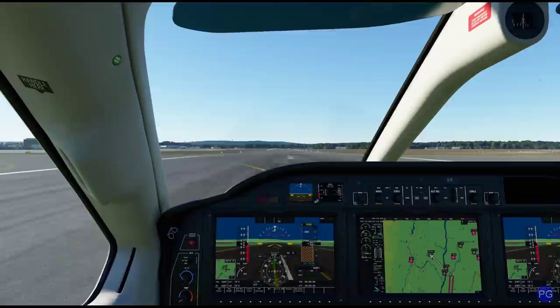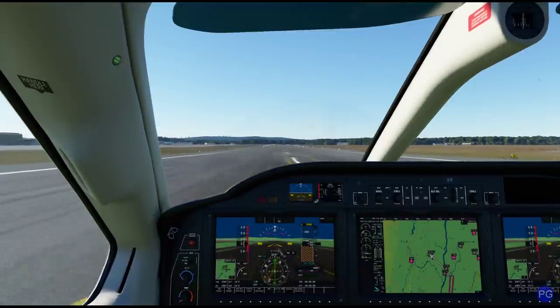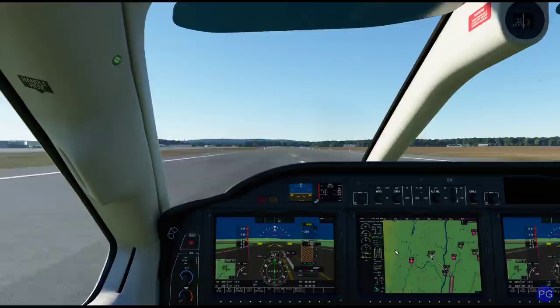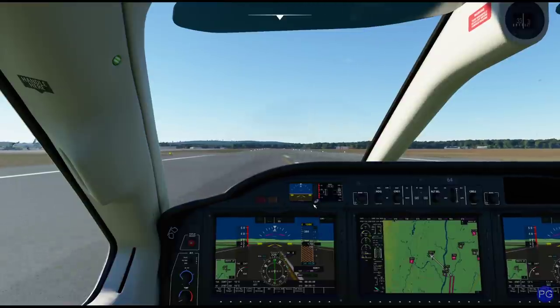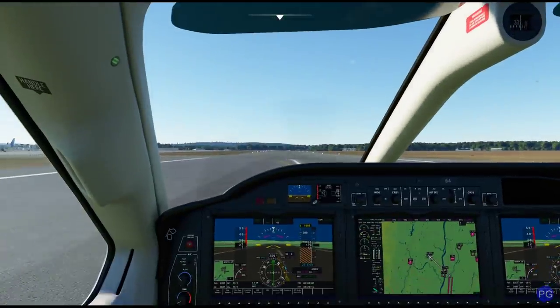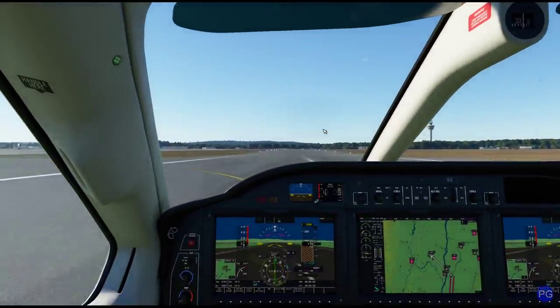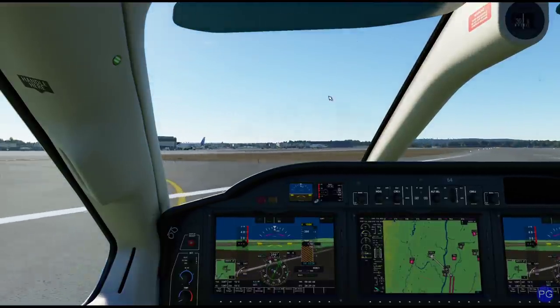Hopefully this video was entertaining as well as informative. Arrivals are pretty easy — it's just a matter of finding the different frequencies or just using the G3000 to fly them for you. One thing to keep in mind: air traffic control is going to tell you what altitude to travel at, so it's just important that you follow all those instructions. And like I said, dividing your airspeed by two and adding a zero is a really straightforward way to predict how much vertical speed you need in your descent. Other than that, enjoy.